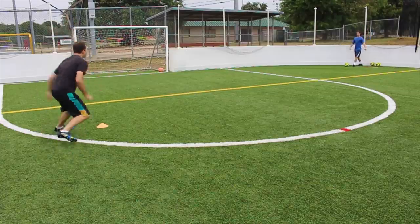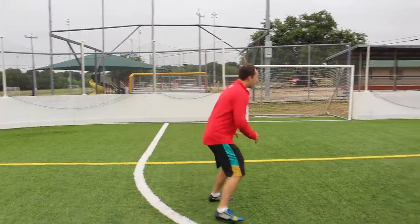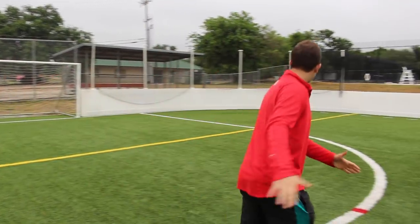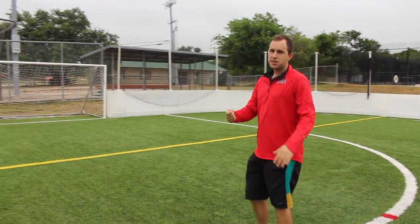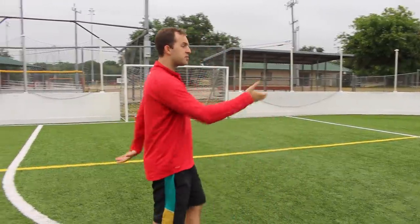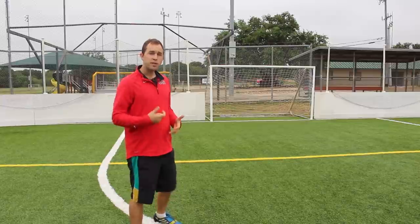So once again, here's what we're doing. As you get in the box and make your run, we check out. Remember, this needs to be communicated with your teammate. That ball gets played in here. Now we're at the top of the 18, and we look to finish. If you don't have confidence to score within one touch when the ball gets played to you, you're not going to want to shoot. So only do this when you know you have the confidence.